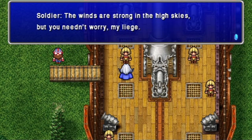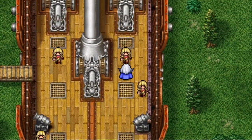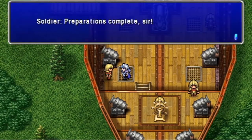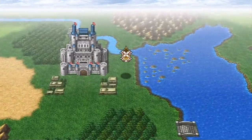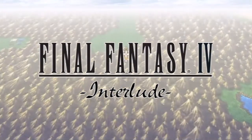The winds are strong in the high skies, but you needn't worry, my liege - Master Cid has tuned up the Red Wings' airship and was ready for anything. They say that the rebuilt Damcyon Castle is absolutely splendid. Vice Captain Biggs is like a demon when it comes to training! Preparation's complete, sir - we can depart at any time. Shall we set a course for Damcyon? Yes, that seems to be the only place we can go. I suppose the title screen gets its moment of introduction.